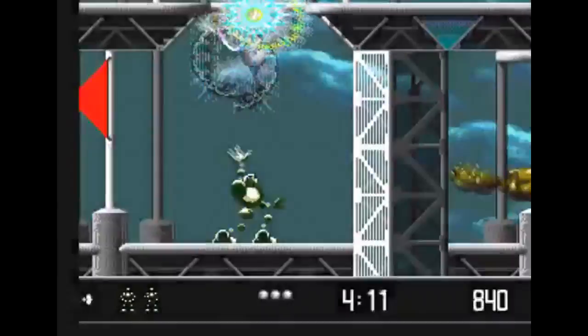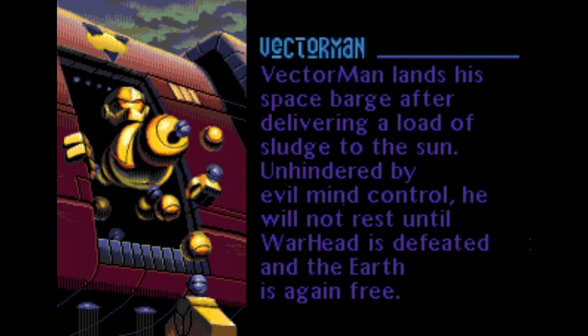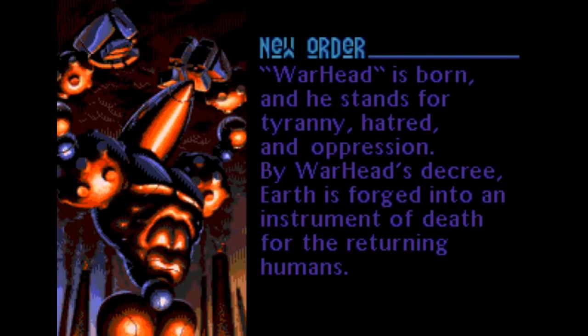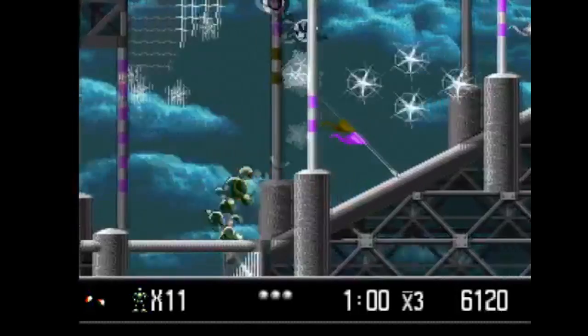There are no continues here — lose all your lives and it's game over. There's a story too: your typical science fiction setup where the Earth is too polluted to live on, and our hero VectorMan flies garbage into the sun to help clean up the planet. While he's gone, another robot goes insane after latching onto a nuclear warhead and enslaves all of robot-kind. I'll give the story credit for having an environmentally friendly theme without being painfully lame like Captain Planet.